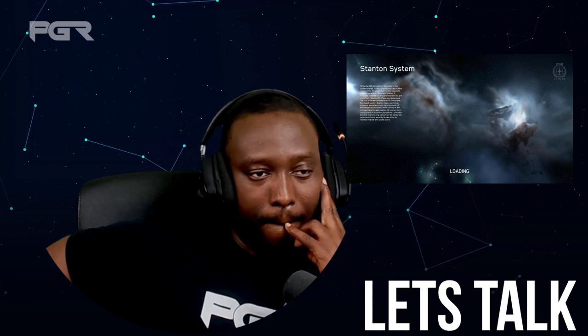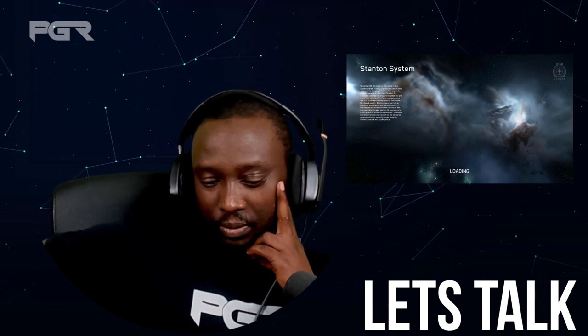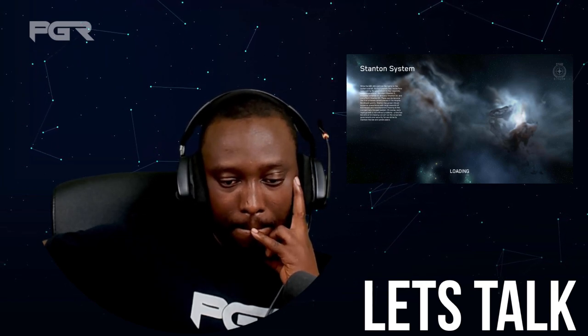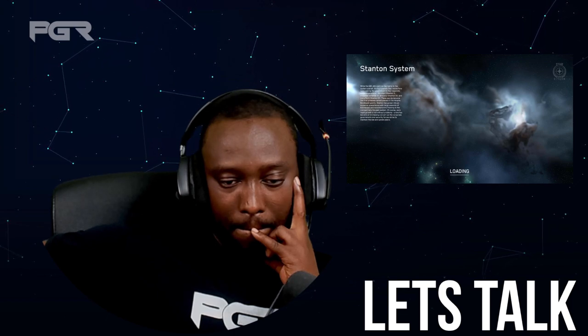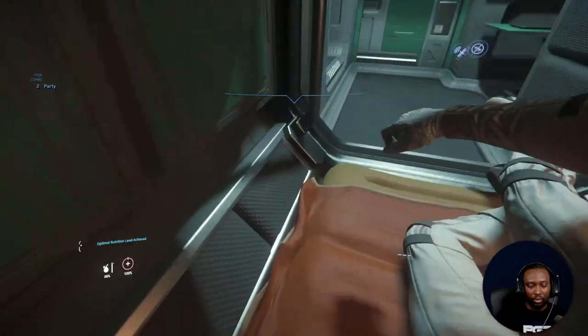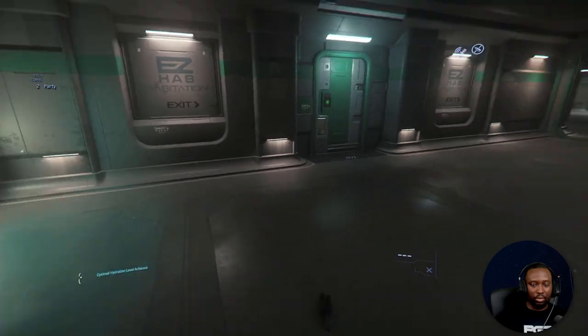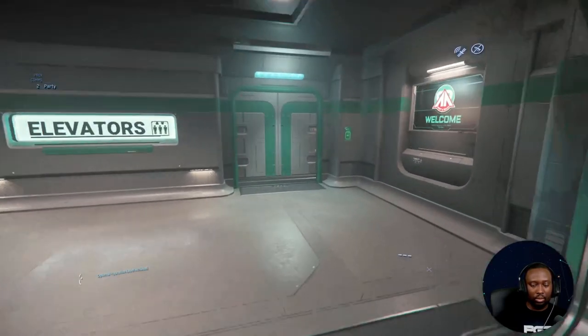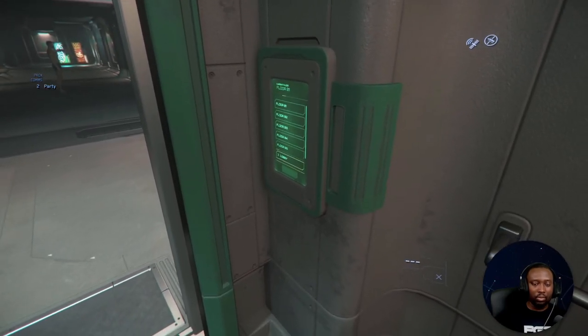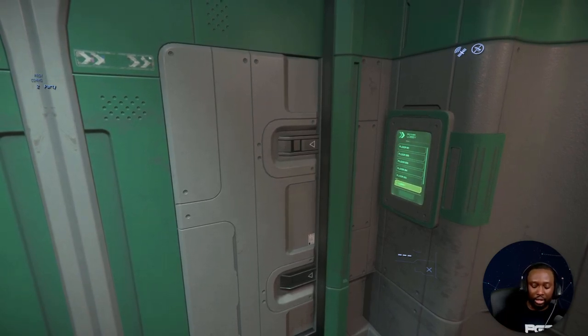There should be a slot where you could put two additional mags so you could constantly reload when needed. What they could do is use missile racks as ammo racks — take the missile rack off and put the ammo rack on. If it's a size three rack you could carry more ammo, like four boxes of 250 rounds, while a size one could carry two. Strip off all your missile racks, replace them with ammo racks, and you'd have a ton of ammo on your ship.